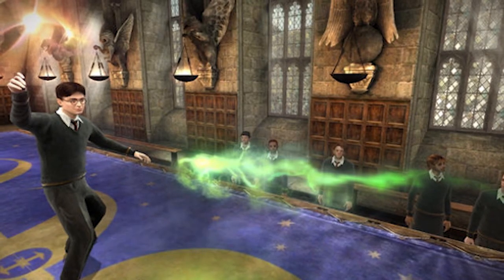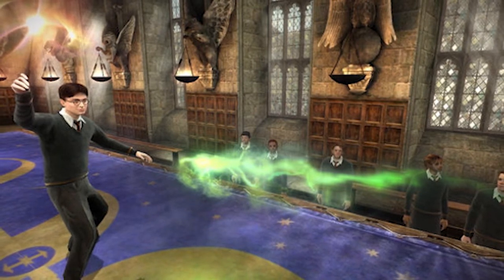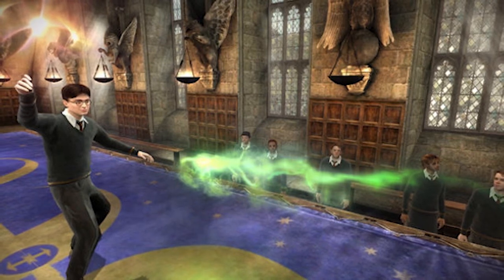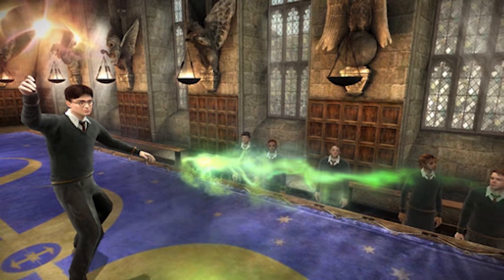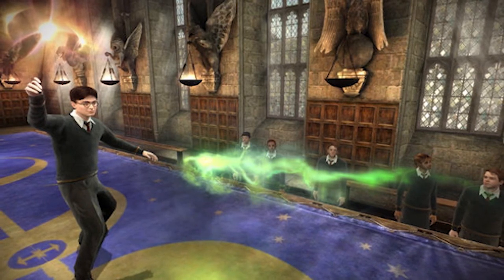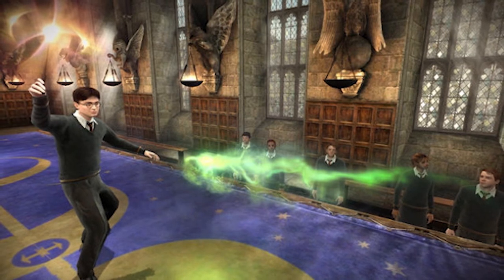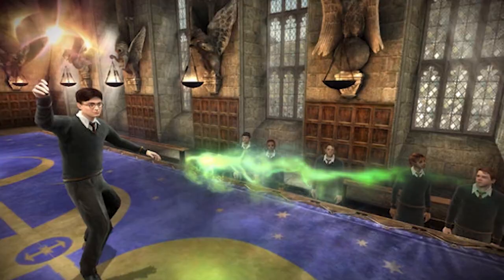Number 3: Broomsticks for Travel. In a variety of games, GTA serving as the most prominent example, you can select any nearby vehicle and claim it as your own, driving around any suitable area of the map. This function is replicated with horses in the Red Dead Redemption games, and other stuff in other games. It's generally a cool option to include in such open world games. Well, in the Harold Potter world, they don't use cars to travel around — well actually they do, but they seem to be a rare mode of transport.